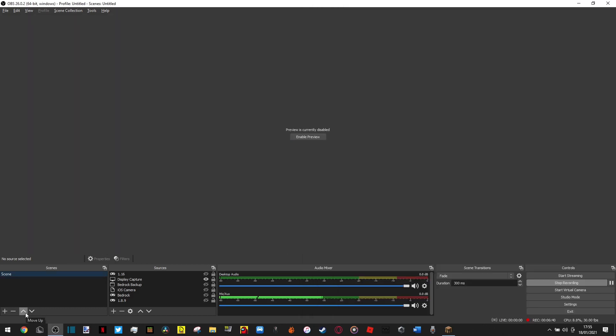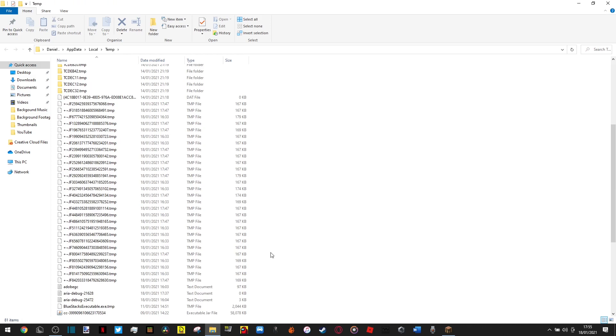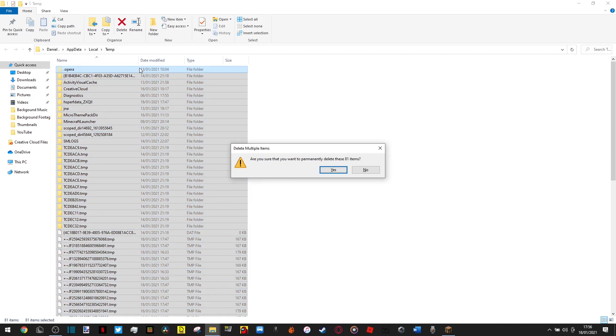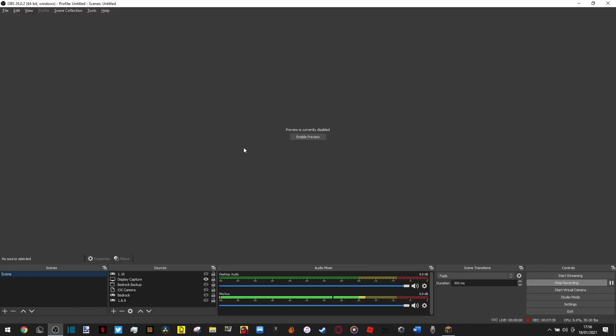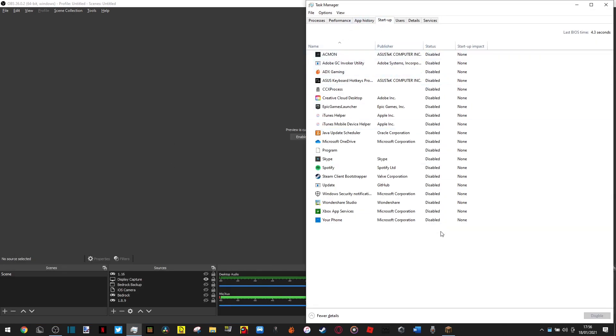Press Windows key + R and type %temp% to open your temporary files folder. Select all and delete them — shift-delete and confirm. Some files will be skipped because they're in use by Minecraft, which is fine. Do this regularly, like once a week, to clean up temp files and help your computer run faster.